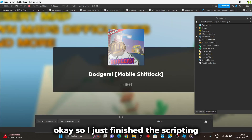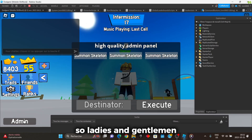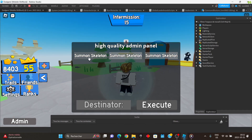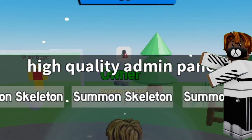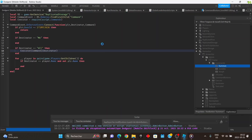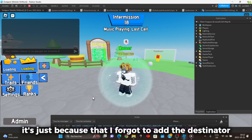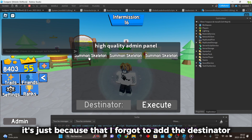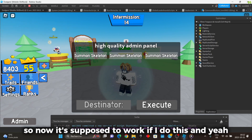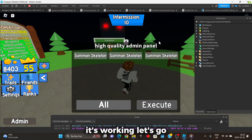I just finished the scripting, and we'll test if this works. Ladies and gentlemen, let me introduce you to the high quality admin panel. And it's not working — it's just because I forgot to add the destinator. So now it's supposed to work if I do this. And yeah, it's working. Let's go!